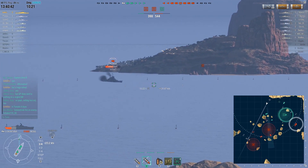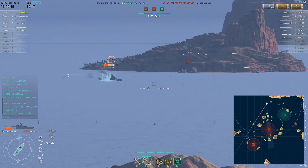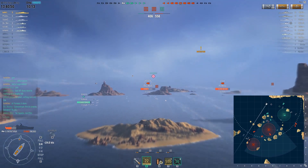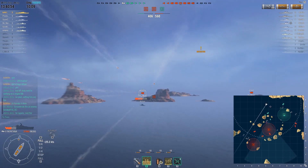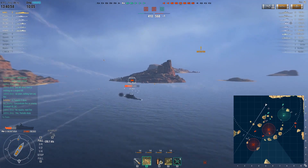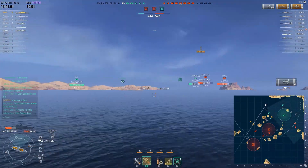The Moskva is trying to come into B along with three other cruisers, so it's a good choice to try to target her. Because again, the Moskva is a gigantic ship — she has essentially as much length as a Yamato. So if you need a target to hit, Moskva is probably the good choice.